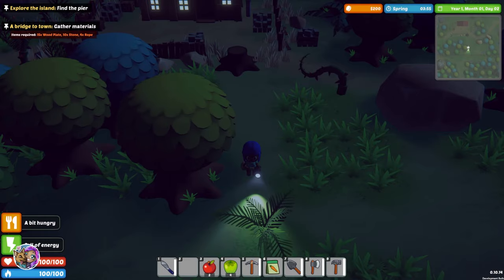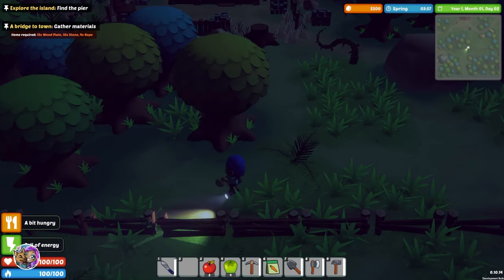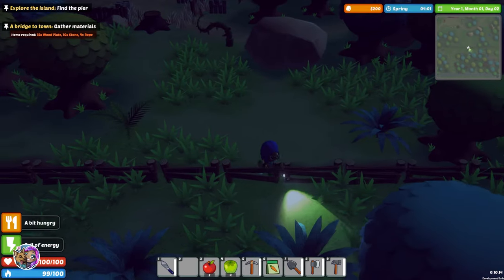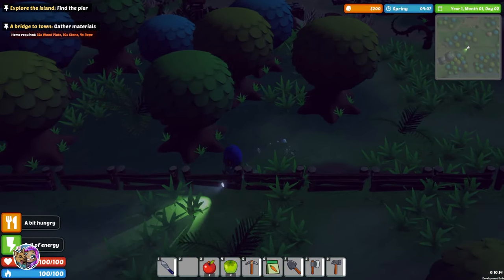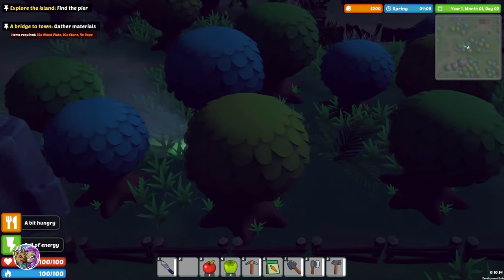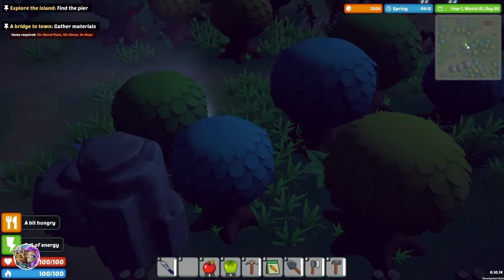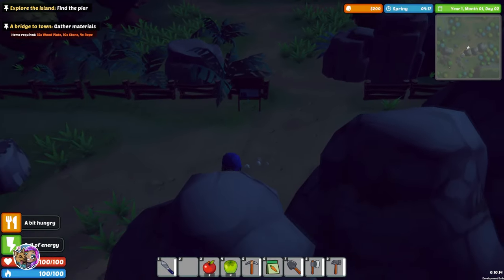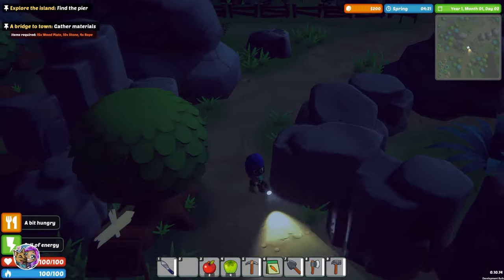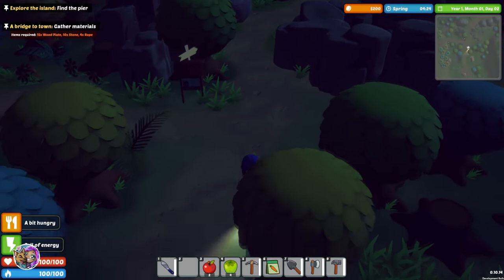We're going to go ahead and mosey our way on down. It is night as you can see. I can actually jump in here — I just wanted to make sure I could. It looks like I have to go this way to get out. We're going to go ahead and head south and hope for the best because we still haven't found the dock.